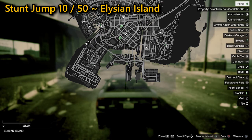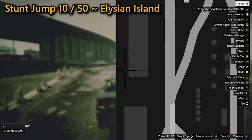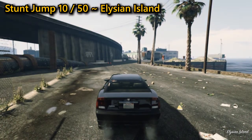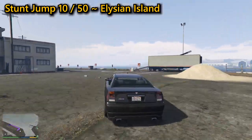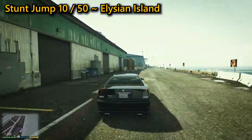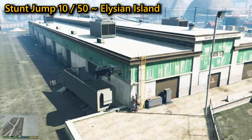The tenth stunt jump can be found again on Elysian Island. You're going to need a weighty vehicle — I used Franklin's car — where you're going to be able to make the distance, as a bike simply won't be heavy enough here. Get a good run up towards the ramp, then activate Franklin's special ability allowing you to carefully fit in between the edges of the trailer. With enough speed you will then land on the adjacent warehouse roof, completing the jump.